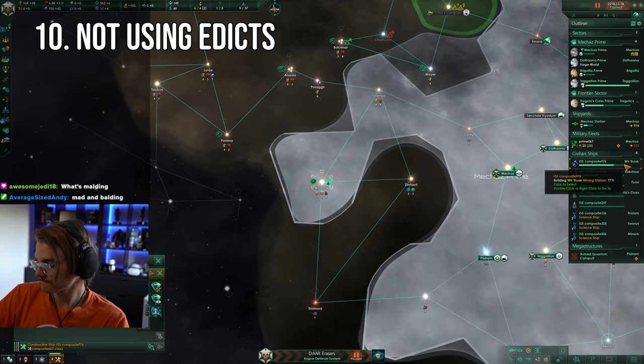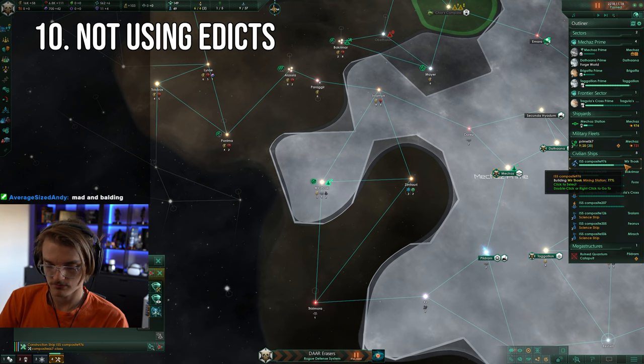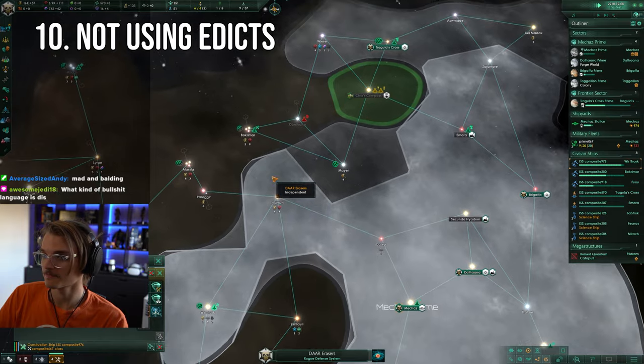It's all just little buffs and bonuses, but it's buffs and bonuses you'd otherwise miss out on if you never bother to turn them on. They're hardly essential for having a decent game, but if you want optimization, especially if it's for free, then head into this tab every now and then to see what can be switched on to give you an assist.